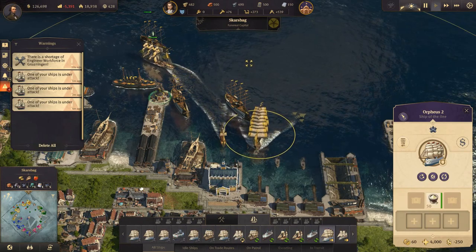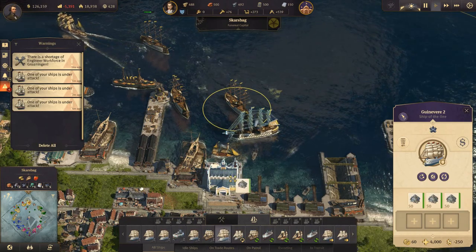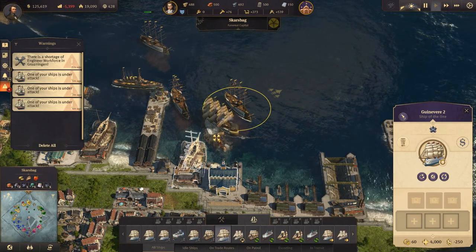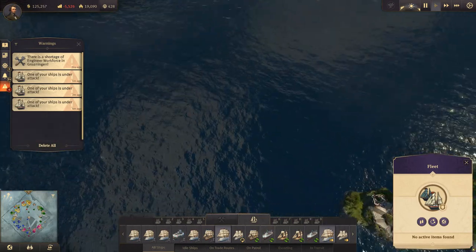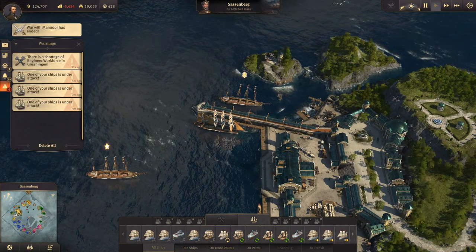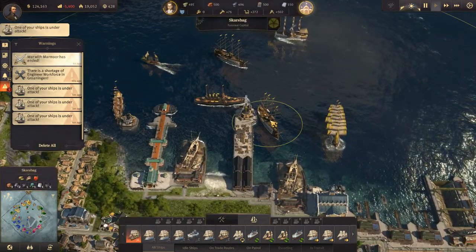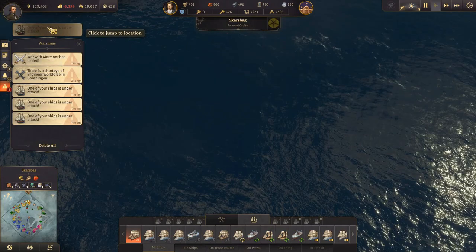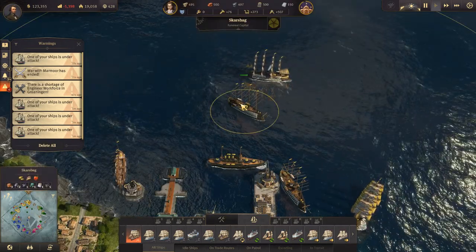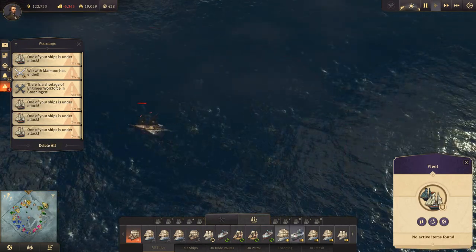Let's drop that off, drop that off, drop that off — down here to be sold. What ship is that? This one. Let's send you and you over to take care of this ship, because that's annoying.